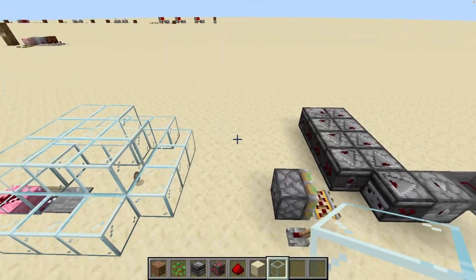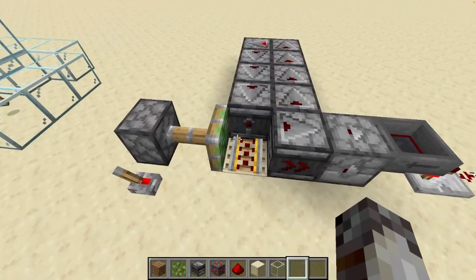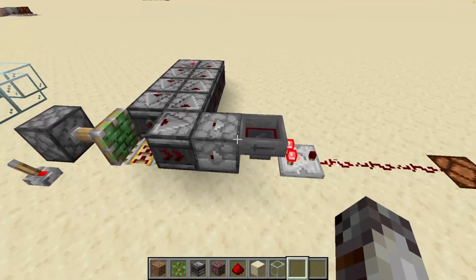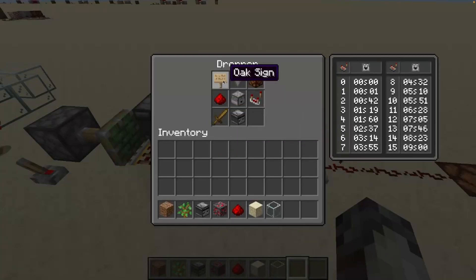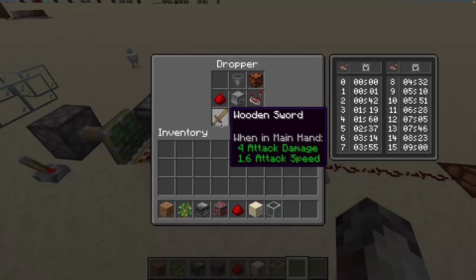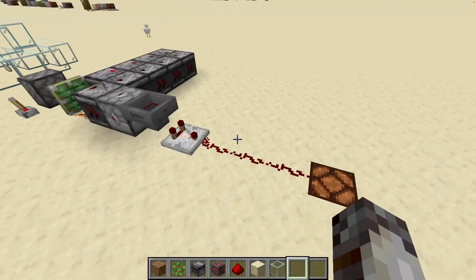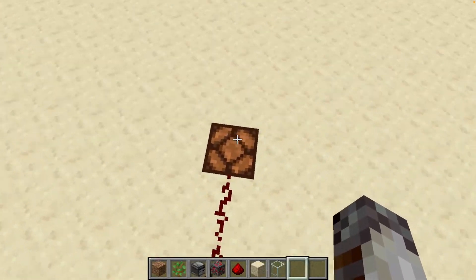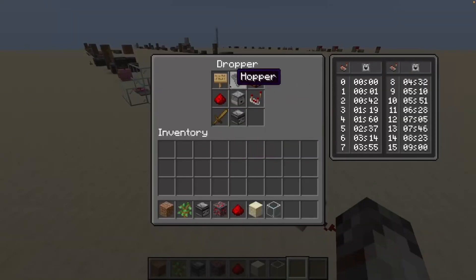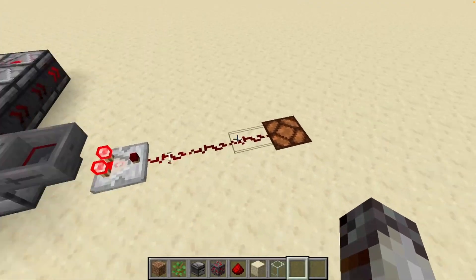Our last design of the video is a hybrid between one of our earlier observer-based designs and a randomizer circuit, which I'll talk more about in a future video. Essentially, we just have a bunch of stackable items and one non-stackable item. Whenever the non-stackable item is selected at random, we get a signal strength of three, which reaches our lamp in this case. We could place a repeater here to send our signal out to our output. As long as there's three redstone dust away from it and a disproportionate amount of stackable items versus non-stackable items, you're guaranteed to get a random output.